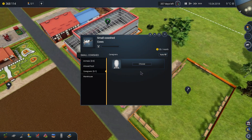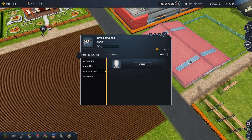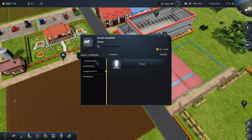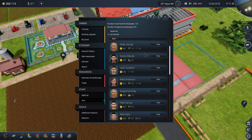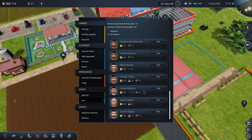We need to hire someone proficient in taking care of cows. But it's not really important because we will slaughter all the cows we have right away. Still, we should hire someone at least a little bit proficient in animal caring.